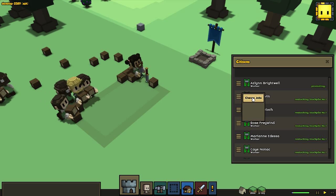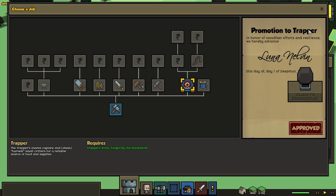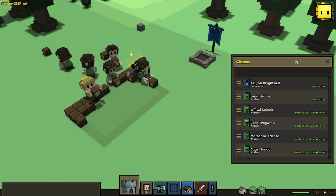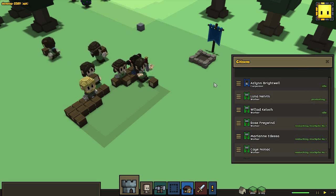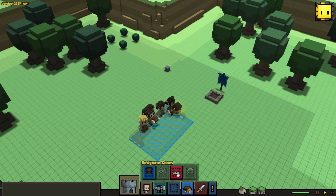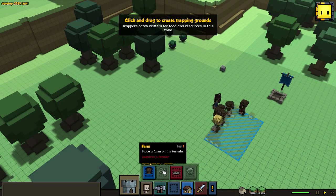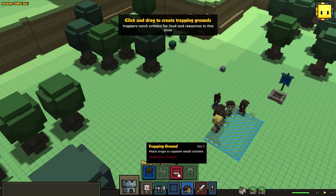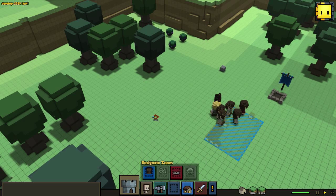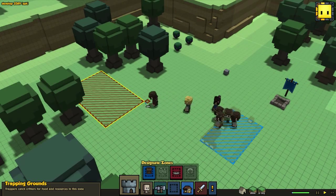We get a carpenter, and we actually got a girl named Luna - one of you guys watching my videos. Promoting to the trapper as well. Let's set out a little trapper's field. This is really useful because the farmer is grayed out. The trapper's ground turned red, changed color, showing that we can actually make this. Let's make a little trapping field.